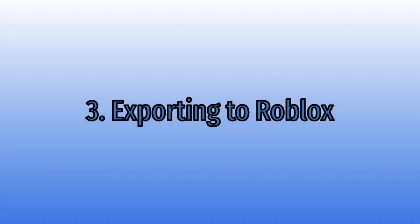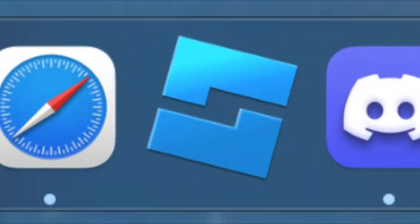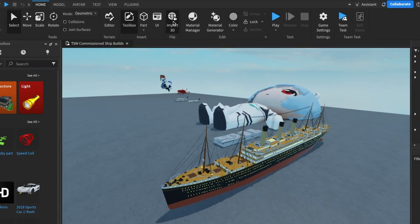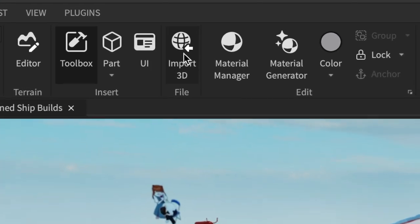After the ship is complete, looks like it belongs in Tiny Sailor's World, and is separated in the method mentioned before, it is exported to Roblox. Using FBX files, we use the mesh importer to import the ship into Roblox Studio, on a base plate owned by Builder Elite.